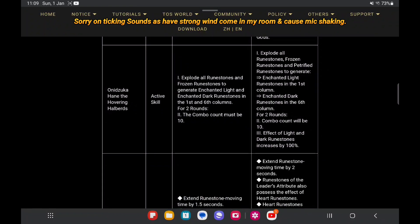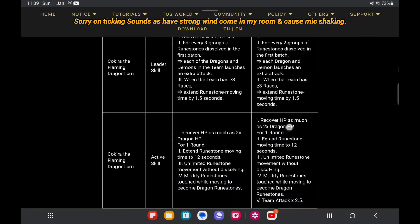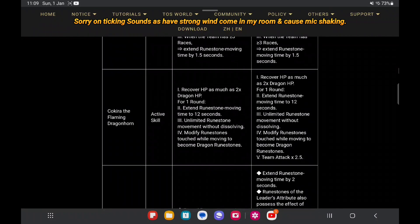Now let's look at Cochlear. The change is at the fifth point: adding team attack times 2.5. So I can say it's just like for the dragon team or the rainbow team who can feed her, you can get an extra damage boost.